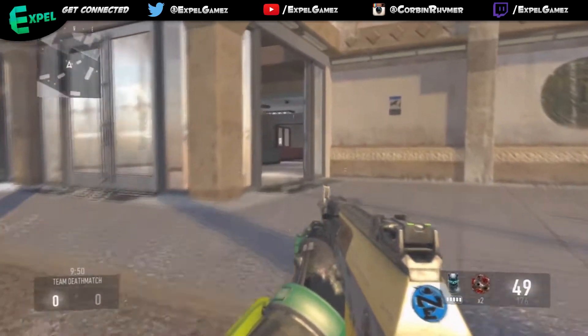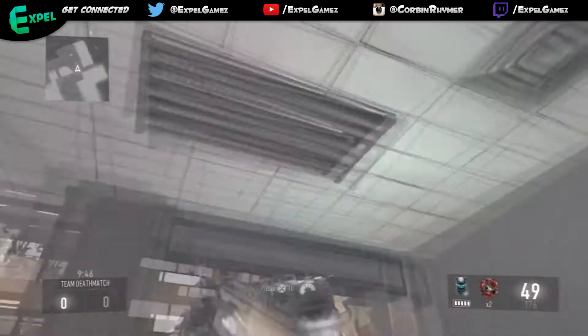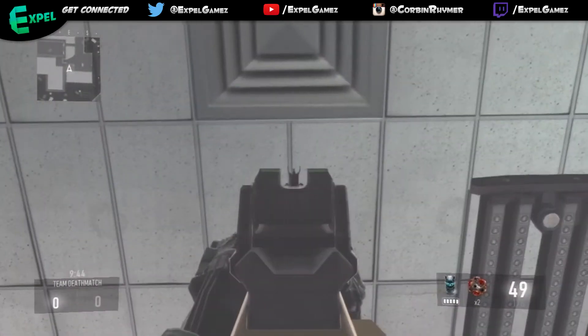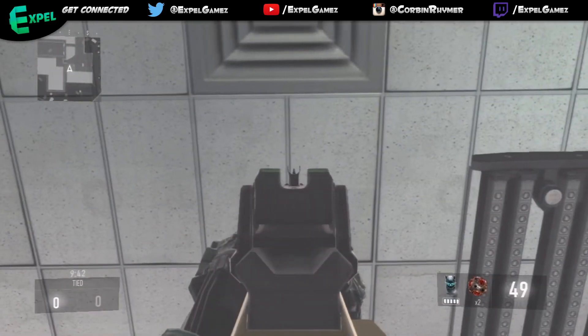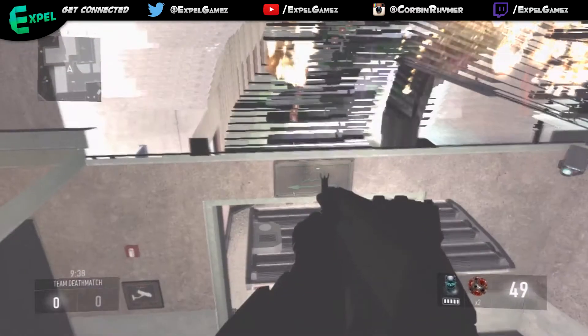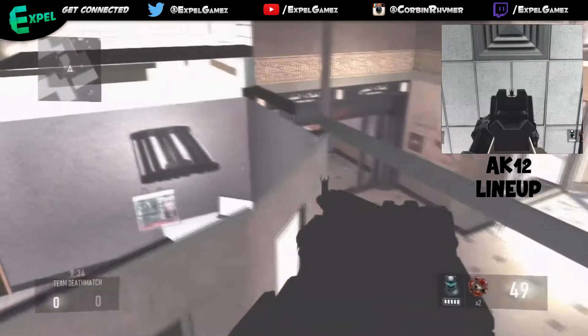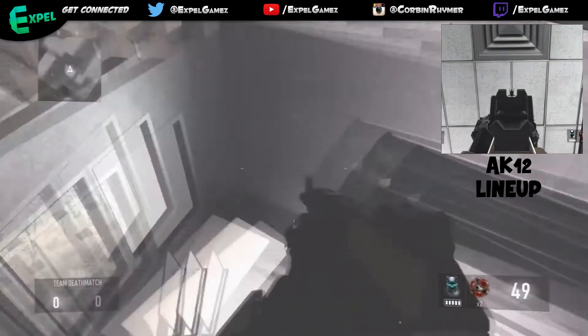What is going on guys, Expel Games here and this is the glitch on Riot. A lot of people probably know what this is but it's a pretty difficult glitch. Basically what you want to do right here — you can pause the video — I aimed up around the middle of that little line. After you do that, that's just the AK-12, you're going to want to get it for whatever weapon you have.